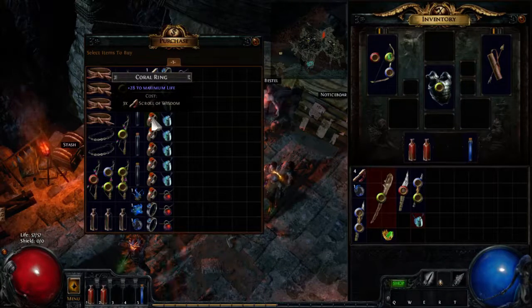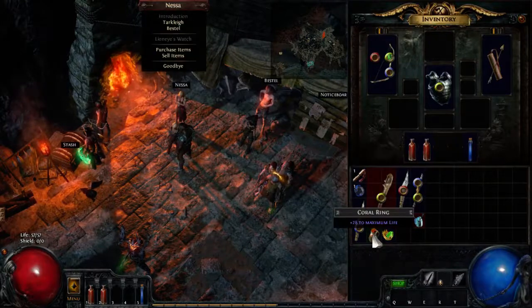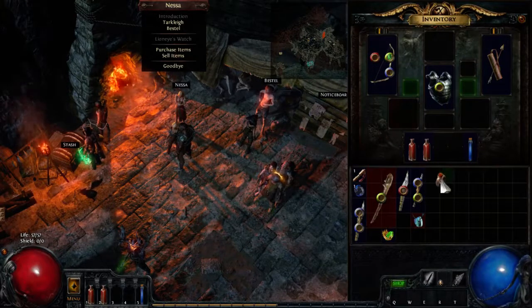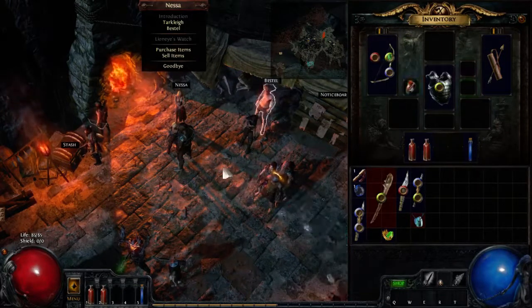This costs 3 scrolls of wisdom, so I spend them, and now I can equip this ring. You will see that my life goes from 57 to 85. It does make a lot of sense.